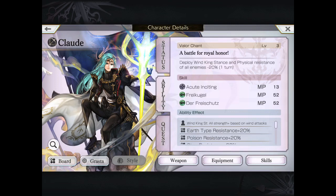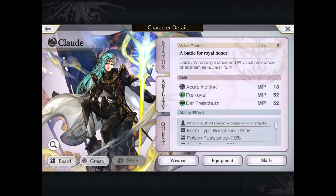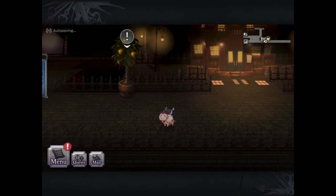Now I just went over his board, so you can see his five-star moves as well as the rest of them. In terms of Grasta, we're going with the standard 20, 20, 30. And of course, power and speed are always the most useful for physical-type attackers.